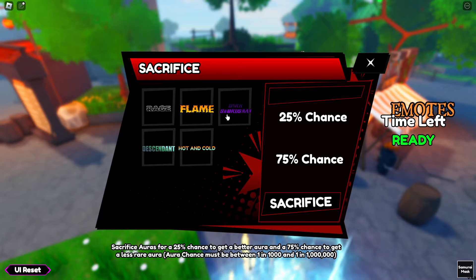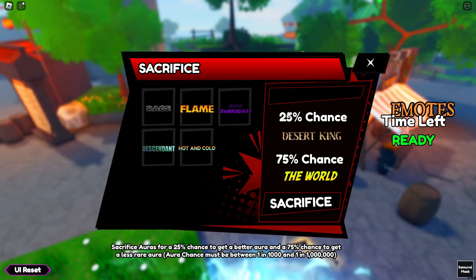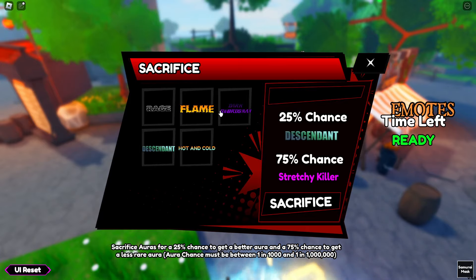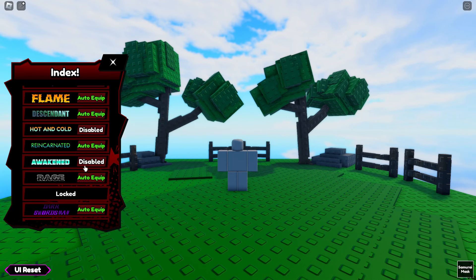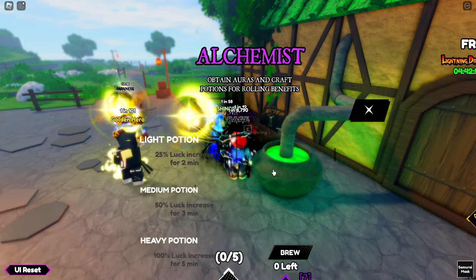Checking out the Sacrifice Auras feature: there's a 75% chance to get a World and 25% chance to get a Desert King. Interesting — but it doesn't seem worth it yet. I can keep farming for Rage to get more World drops, and keep rolling for Dark Swordsman. I'll set auto-equip on relevant ones and start deleting the lower-tier auras since I don't need them anymore.